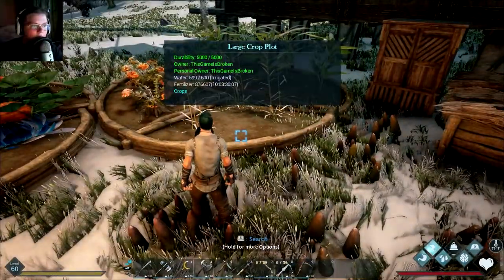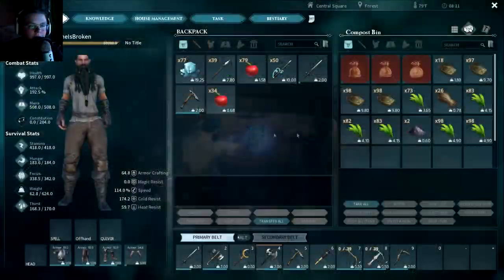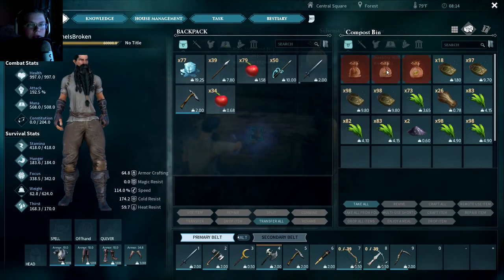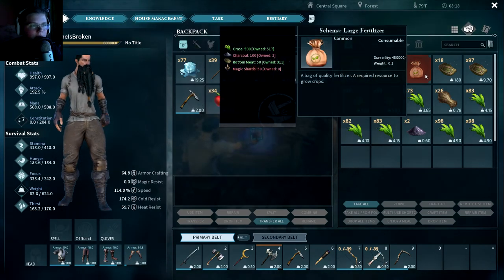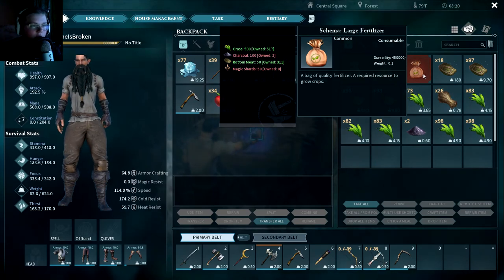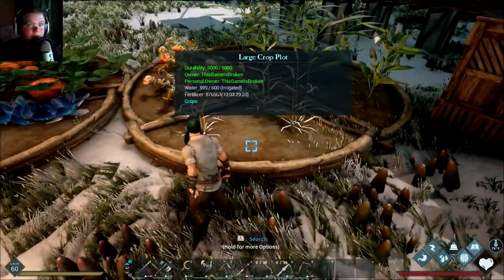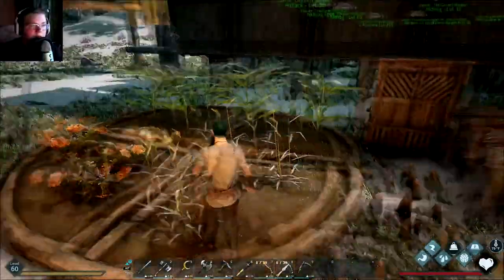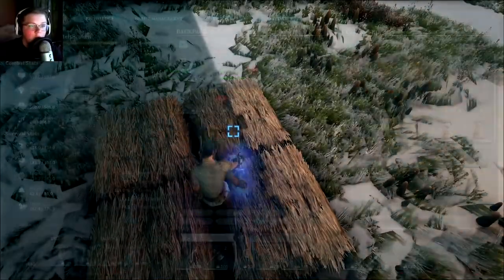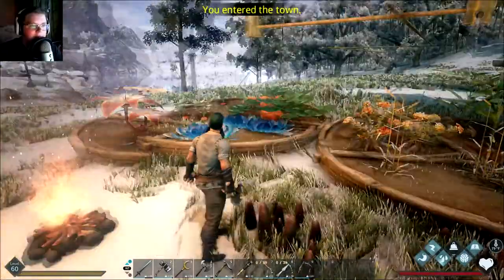Fertilizer is basically like energy for the crop plot, and you make it at the compost bin. As you level up you get small, medium, and large fertilizers. The main ingredients are magic shards for the bigger one, charcoal, rotten meat, and grass. Depending on what size fertilizer you put in, each crop plot stays fertilized and produces crops for a longer amount of time. I went ahead and made a ton of fertilizer so these are going to be running for a while.